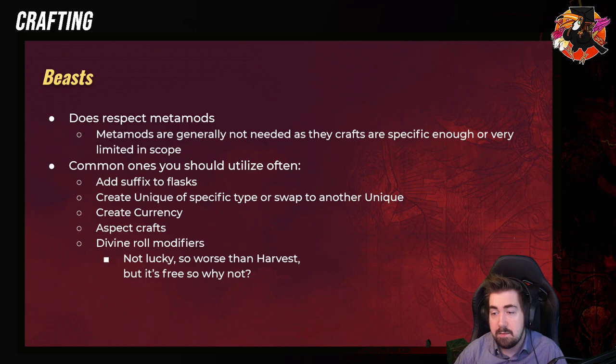Beasts — these do respect metamods, and generally their metamods are not needed as the crafts are specific enough or very limited in scope. For example, adding suffixes to flasks, creating uniques, creating currency. But there are some good ones where it's basically an annulment and an exalt — either suffix to prefix or prefix to suffix — and they can be really, really good to combine with metamods. There are also divines from beasts, which are definitely worth using.